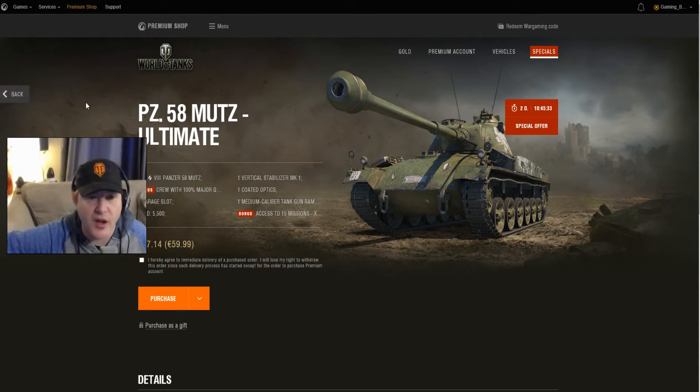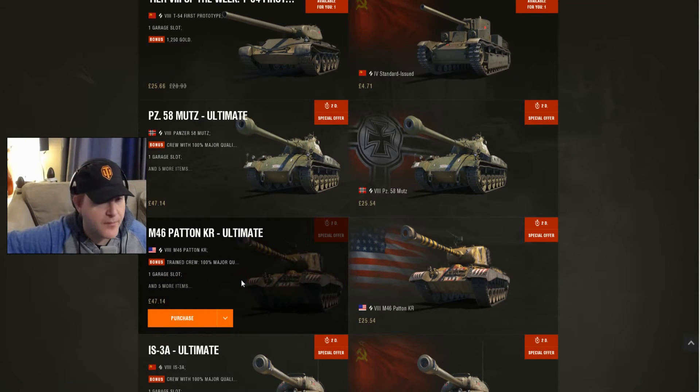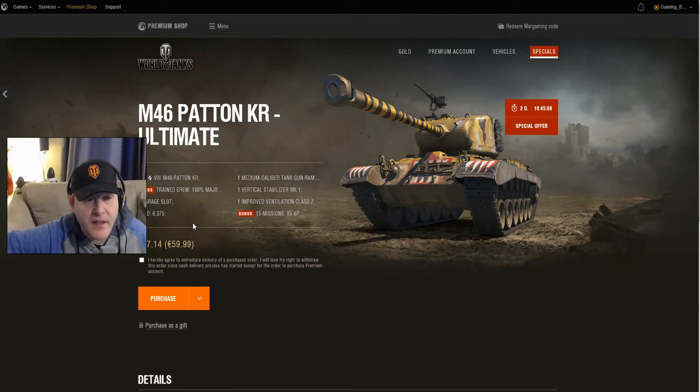Let's have a look at what you get with the Patton Korea. So with the Korea, you get the tank, 100% crew, tank gun rammer, stabiliser, vents, and 15 of the mission specials, all for the same amount of money. Very, very nice.